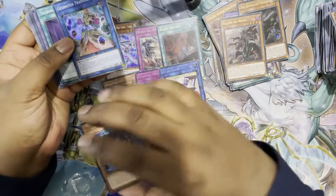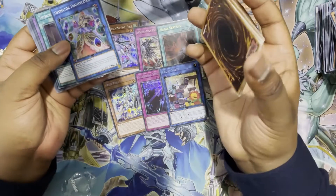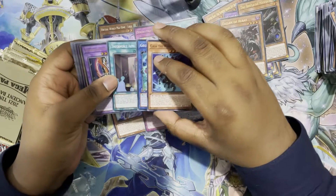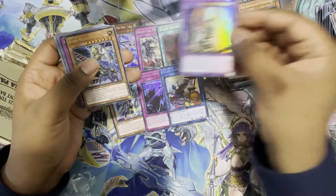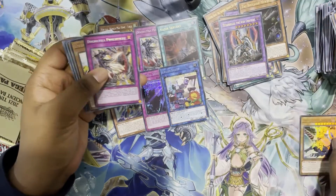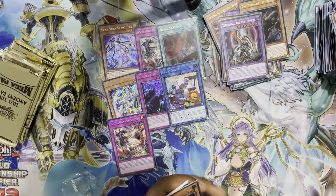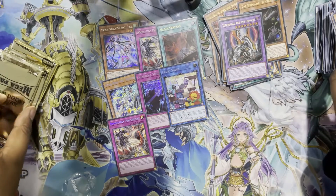This card — I don't know why it's in the set; it was just in the OTS. I don't know why they released it, but whatever. Titanic, the Ashteragon is quite cool though. Beast King Barbaros and another Dogmatica Punishment as our secret — pretty awesome.